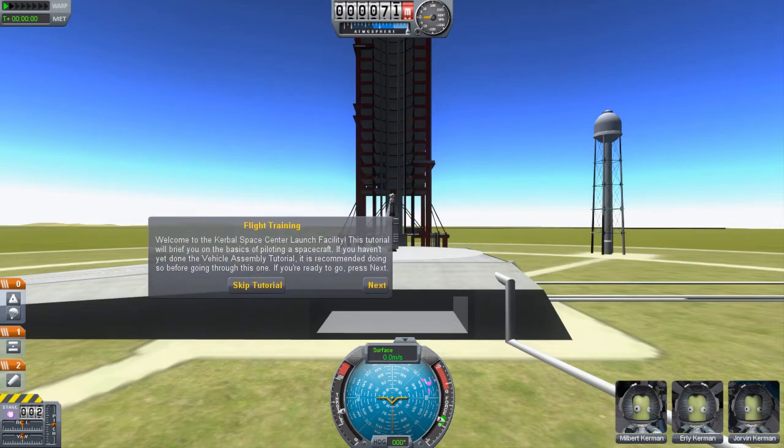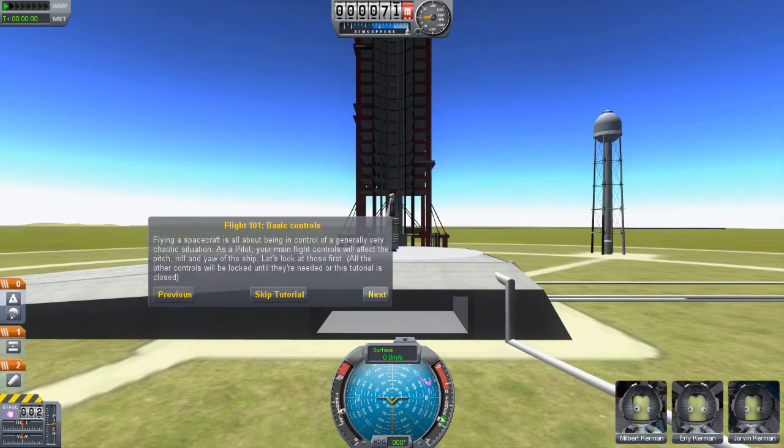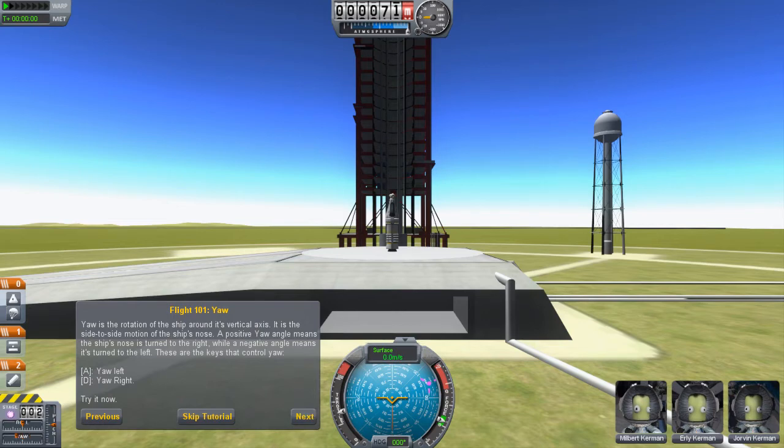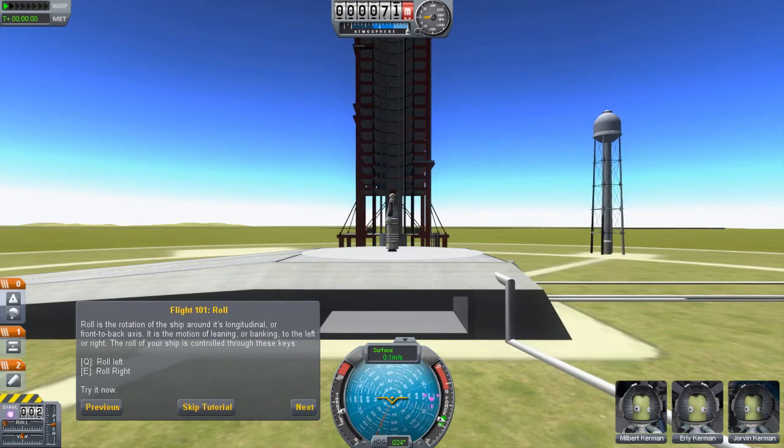The tutorial will cover the basics of piloting a spacecraft. Flying a spacecraft is all about being in control — it's generally a very chaotic situation. As a pilot, your main flight controls will affect the pitch, roll, and yaw of the ship. Pitch is the angle of the nose relative to the horizon — control it with W and S. Yaw is A and D, the side-to-side motion of the ship's nose. Q and E will be our roll, which gives us a spin.